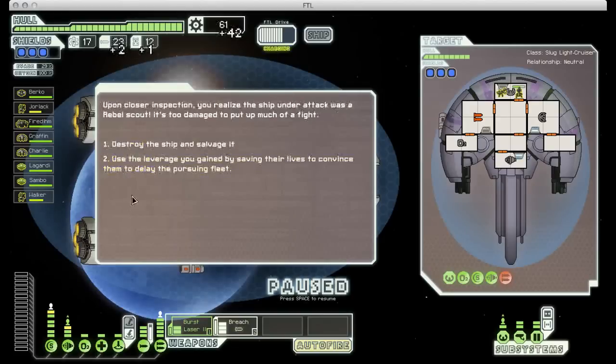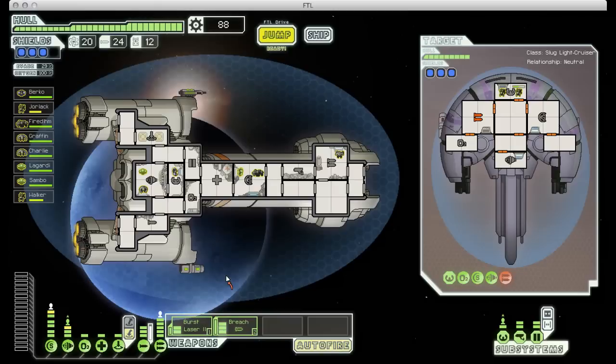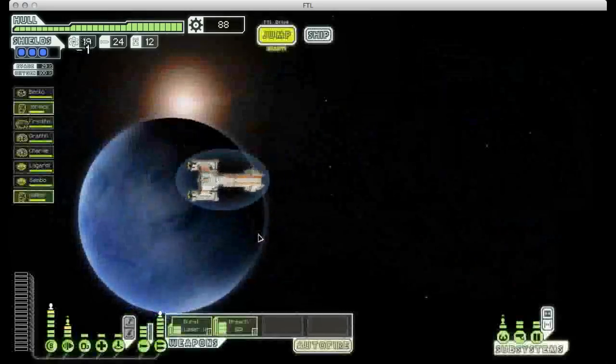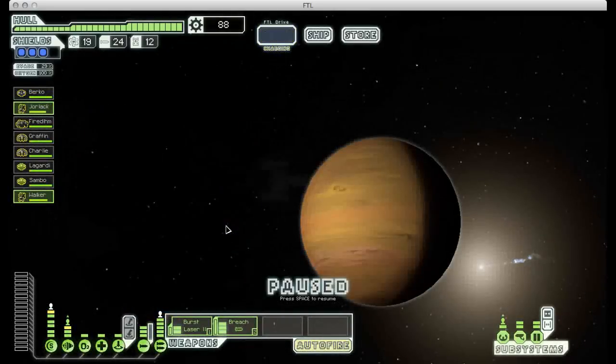And there we go, piece of cake. We get a little bit of extra scrap because the ship that we saved from the pirates was a rebel ship. And we don't like the rebels, so I destroyed them as well. Now I have more than enough scrap to get that Ion Blast.